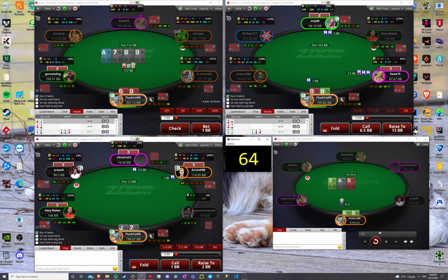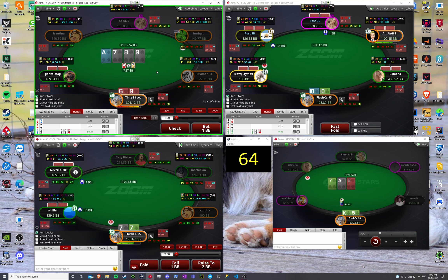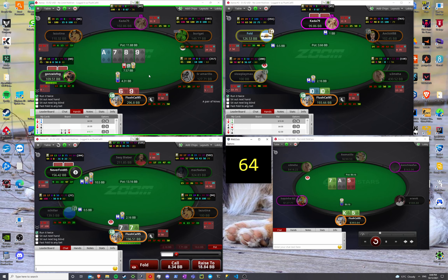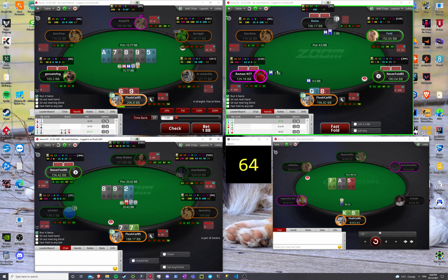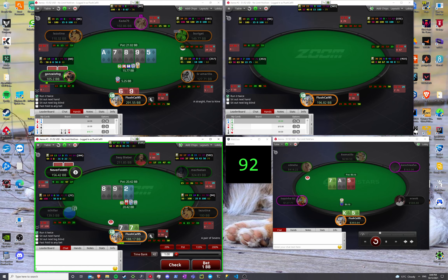I think I want to lead this turn a lot — like a lot, a lot. RNG is telling me to check, but I'm gonna go ahead and lead here. I think I kind of want to be somewhat polar as well. I think I want to block the river to try and get caught by an ace. Roll a fold here — playing three better folds in these positions. Sevens will mix on an 8 or check back.